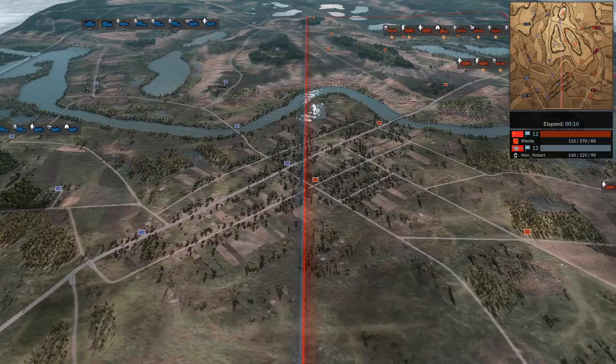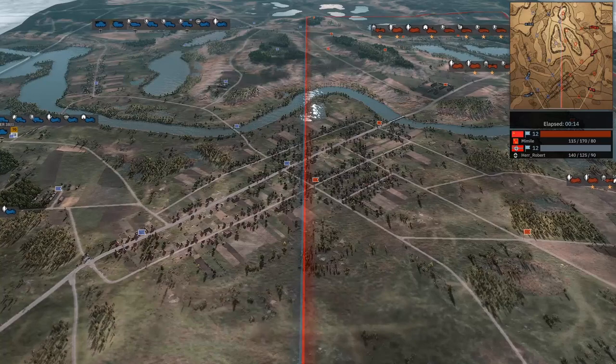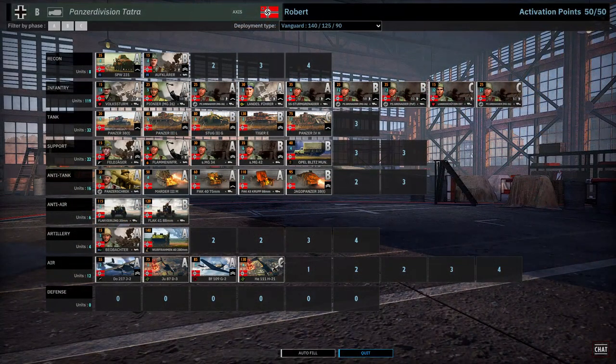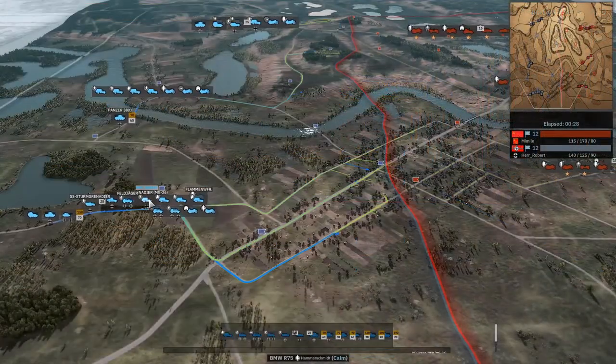Folks, giving you some Division 2 action today, and of course we're back on Stichadron. So sir, what do we got? What do they bring in? Left hand side in the blue, we have Robert playing Panzer Division Tatra with a Vanguard income. Right hand side in the red, we have Mimeo playing Fajunking with a Maverick income.